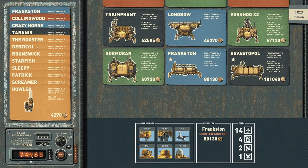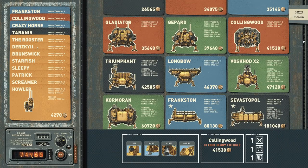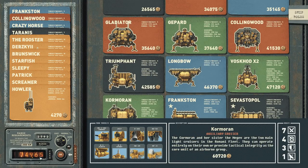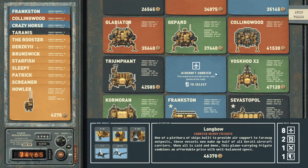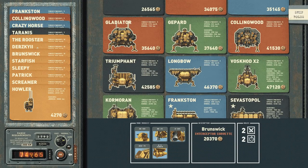That leaves us with 74,000 cash to start the campaign. I could buy another ship — maybe a second Collingwood for two brawlers, which isn't a bad idea. Or I could keep the money to make sure we can make the distance. I think the Collingwood will do the work on its own. Let's go.